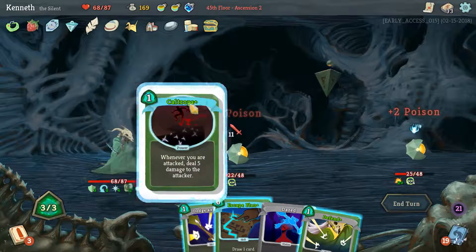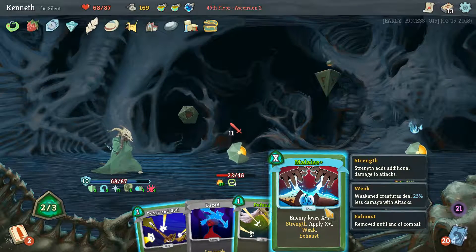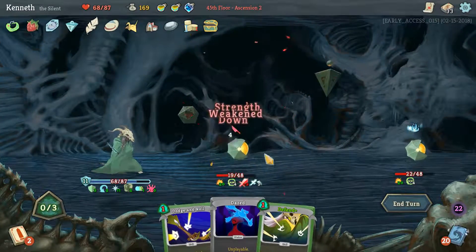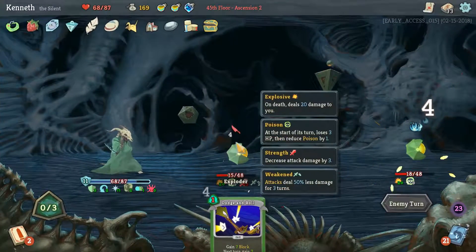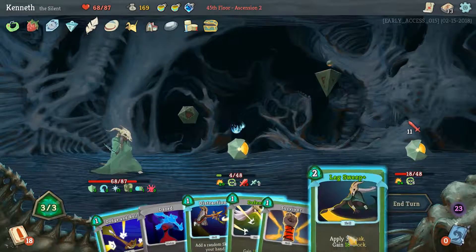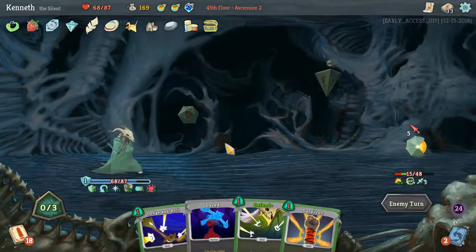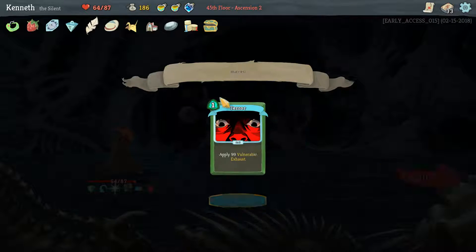We still haven't even seen our third Caltrops — there we are, it's our strongest one too. Now what? Dodge and Roll, Defend, or Malaise. Malaise kind of just gets rid of this guy for us in this battle, pretty much. Dodge and Roll then in that case. Now what do we want to do? Another Leg Sweep? Extraction into a Deadly Poison. Probably going to get hit pretty hard by his explosives in a little while here. Or not — we'll just die on us.